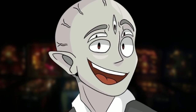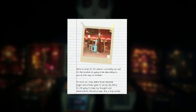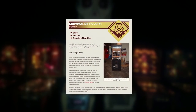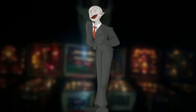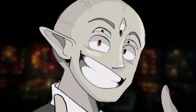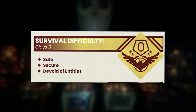So this level actually has two descriptions on the Wikidot. One of them is in writing, on this paper kind of thing, from the first person narrative of the person who discovered the level. And the other one is just the normal level description. So for ease of access, I'm going to read the normal level description instead of the written narrative one. But you can go check that out if you want to. Level 25 is classified as a class 0 difficulty and is a safe level for the most part.